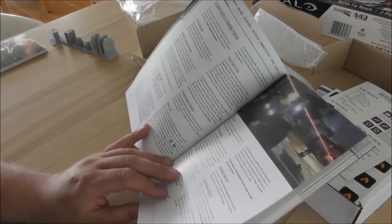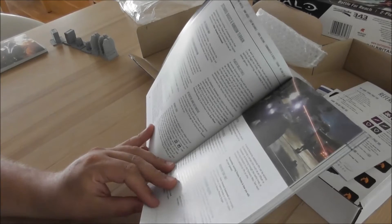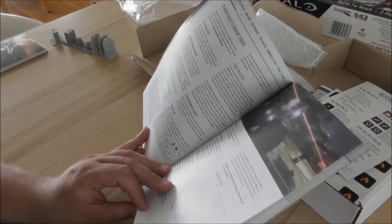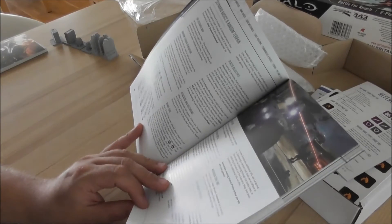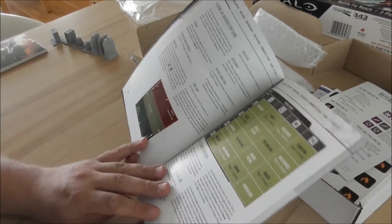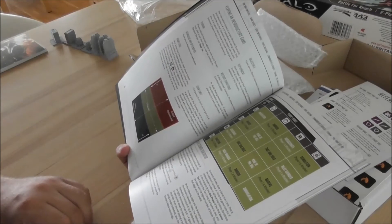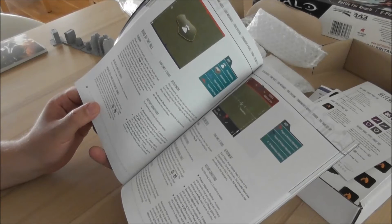Scenario basics, random terrain — how to set up terrain. You normally place it, the guy that owns the table, so in most cases myself in my gaming room, and then the other one chooses the side. That ensures that I do it fair, and the random generation table will also ensure that it's kind of fair. Introductory game on a small 4x4 battlefield.